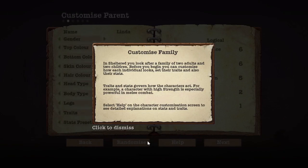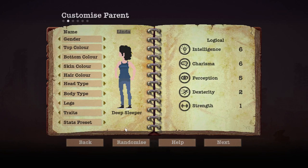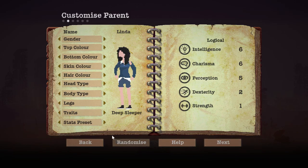Customized family. Deep sleeper. I'll randomize — click it three more times and that's what we're gonna get. One, two, three. So there it is.